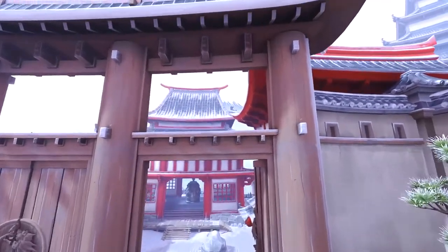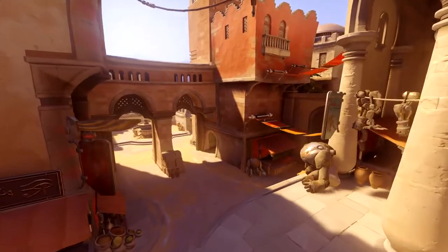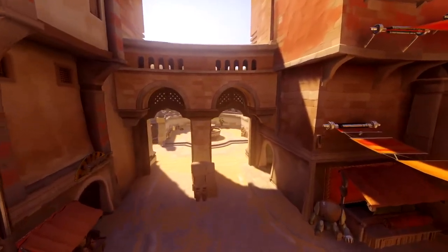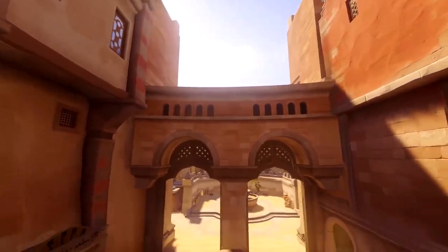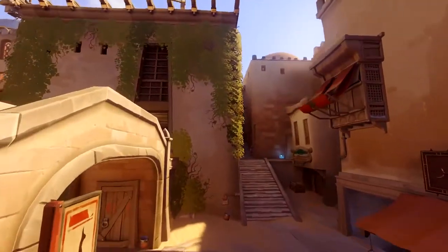Next up is Hanamura Winter — it's back again but this time with snow on Mount Fuji, which is interesting. Temple of Anubis doesn't have an absolutely disgusting choke because the choke is kind of split into two. It's higher up, you can go into this room or get away into that room — this choke point is not too bad, C tier.